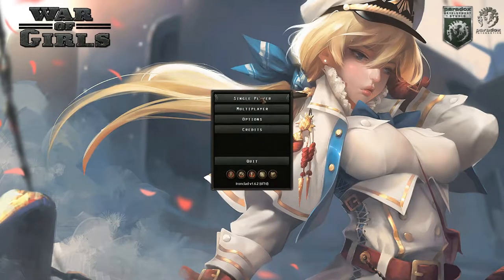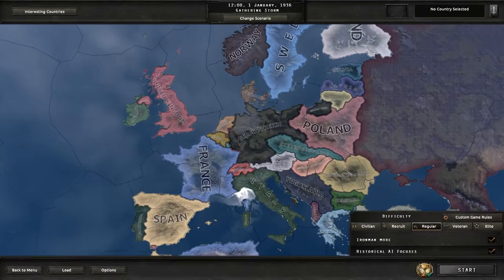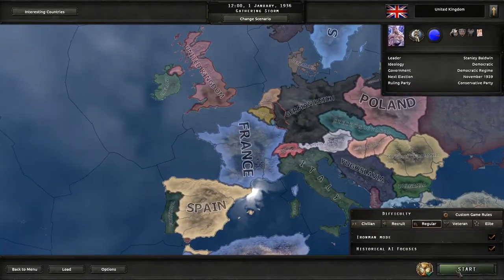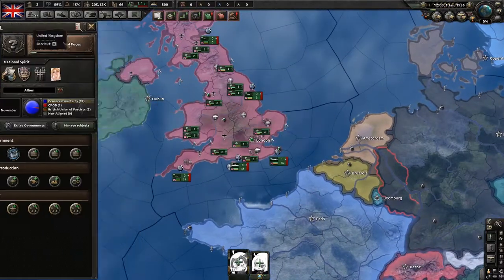Hey guys, I'm Toro, and welcome to a tutorial for an achievement you can do in the game. This is going to be the Freegypt achievement. The achievement is called Freegypt, where as Egypt, you become a free nation. You have to start as the United Kingdom, and using the autonomy system, you have to become free.